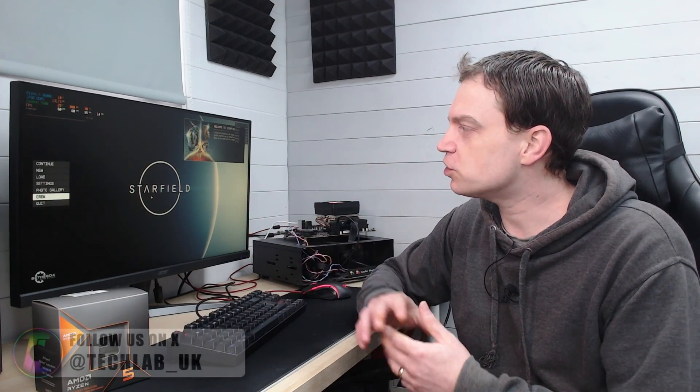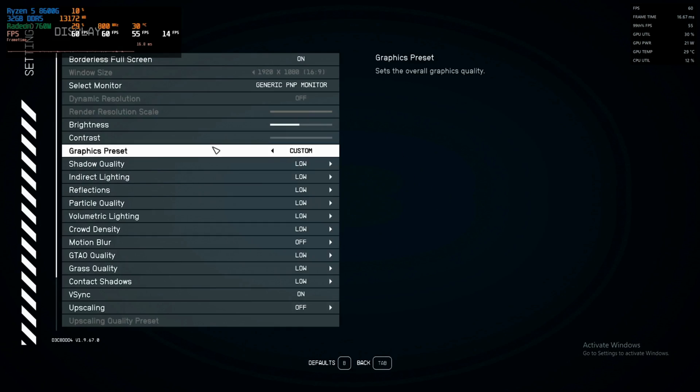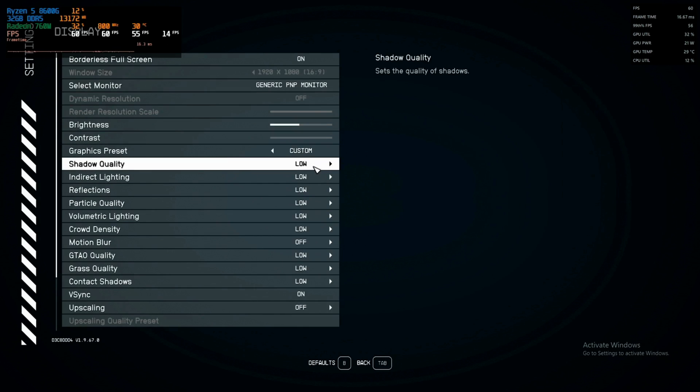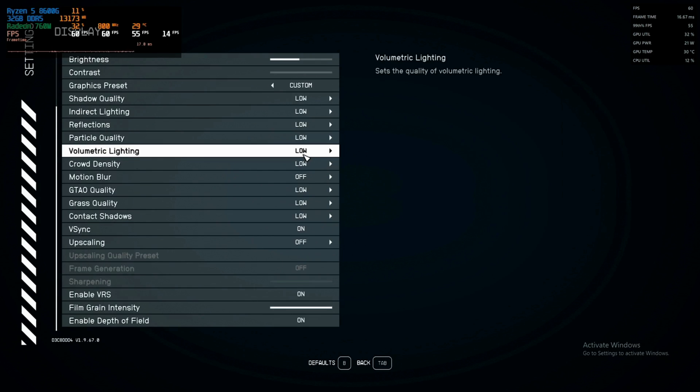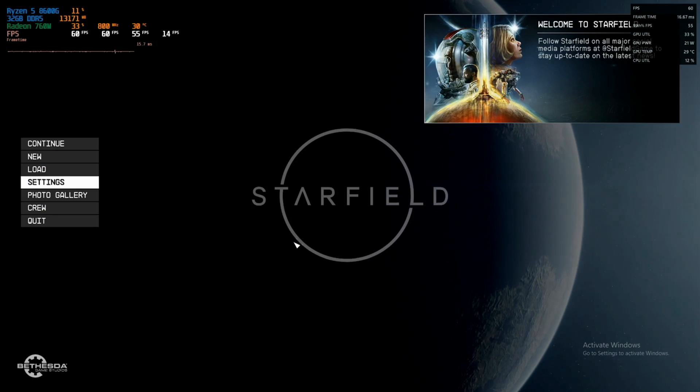The game loads perfectly fine, as it did in our previous testing, although we had to lower everything down — even the resolution to 720p — just to get it playable. Today we're going to be testing it in 1080p. Jumping into the settings, we are currently configured to 1080p resolution with the graphics preset set to low. To begin with, we're not going to enable any kind of upscaling — we want to see what kind of performance we get without any of that.